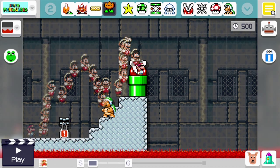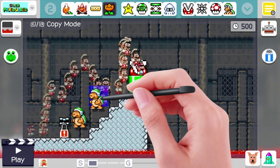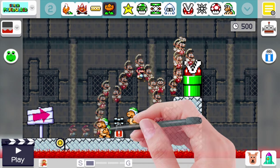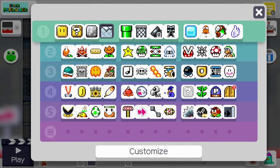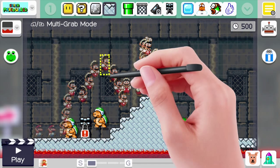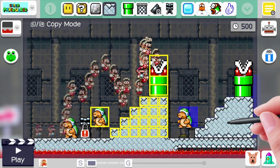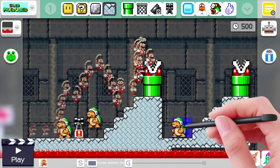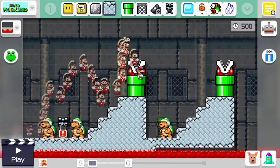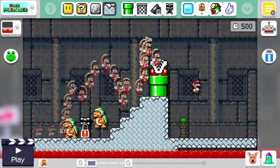In addition to placing objects manually, the game includes a number of tools that allow for quicker construction. Firstly, there's the ability to copy and paste, which is vital to placing down multiple copies of the same enemy, especially if you have modified them with special attributes. Combined with the multi-grab tool, which allows you to grab and move multiple objects, you can copy and paste entire sections of levels, allowing you to quickly replicate traps or entire rooms. The final special tool is the ability to undo any previous action, which is extremely useful, especially when editing or moving entire sections of your level.